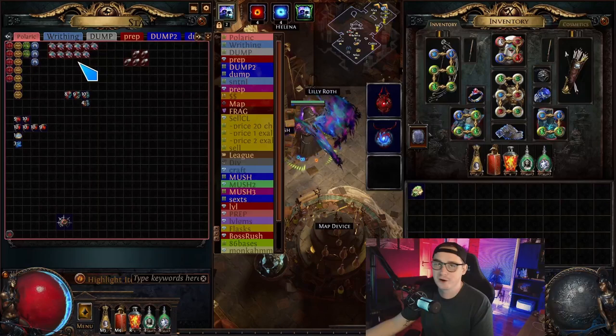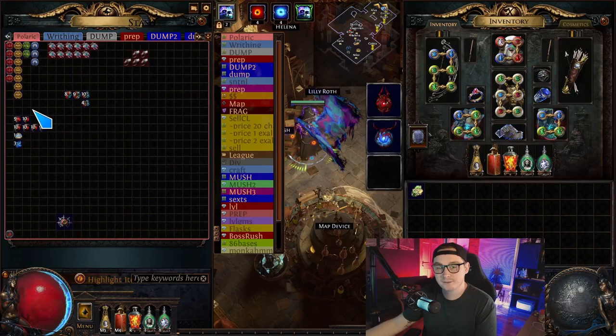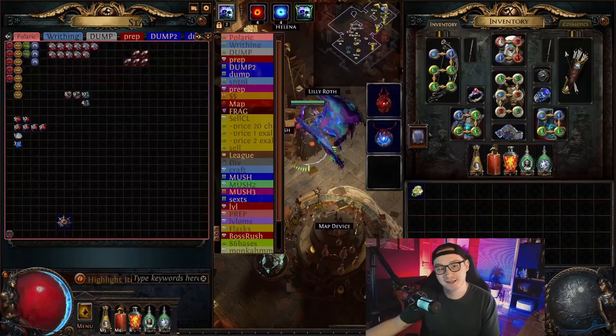We have 11 amulets — I haven't actually looked at these yet, they're very hard to price unless you get something truly crazy. Then we got 58 embers here, worth about an exalt total. And then the big money — our eldritch currency: we got eight annuls, nine exalts, and 14 eldritch chaos orbs. Huge money.